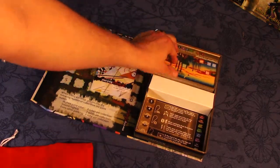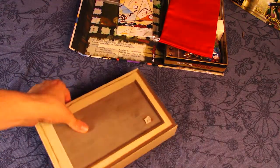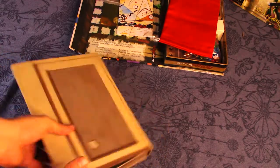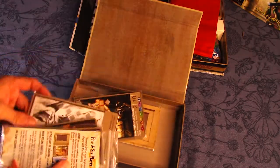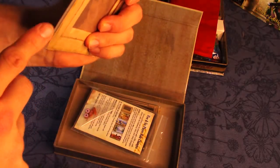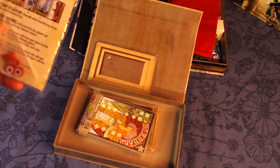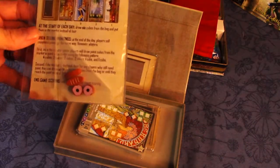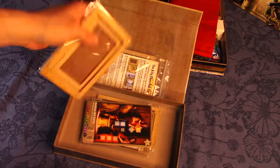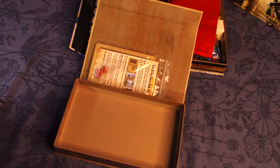I also got the add-on for some stretch goals and the storage box. There are a few other packs in here. One I'm not going to open is the not-safe-for-work pack — it has 20 prints but contains violence, nudity, and sexual themes, so we won't show that on YouTube. There's also the five and six player rule change with some add-on tokens — bread and donuts — but we'll be focused mostly on solo play. Then there are some bonus packs I'll open quickly.